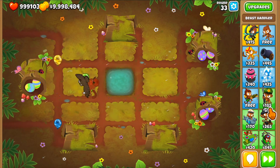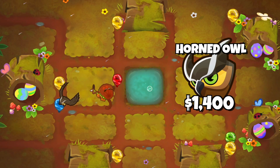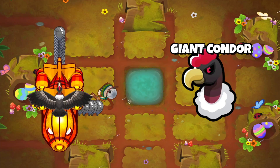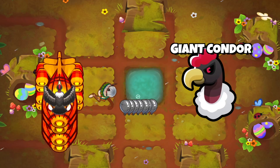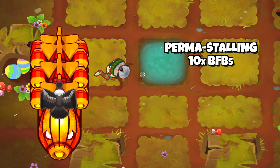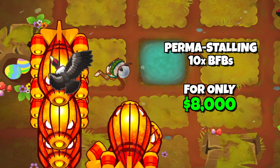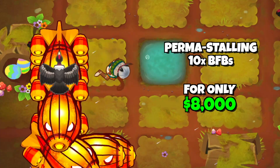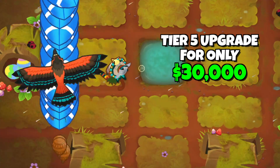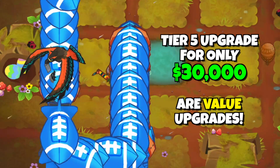For example, getting the tier 2 Horned Owl gives camo detection, but it costs $1,400 and it can't even deal with the camo bloons in the 30s. Or the tier 4 Giant Condor cannot target lead bloons, but it can pick up BFBs. Their pierce — the amount of bloons they can pick up — is really important to their power. So naturally, the tier 4, which only costs $8,000 and can pick up BFBs, or the tier 5, which costs $30,000 and can pick up almost anything, are really value upgrades for the money.